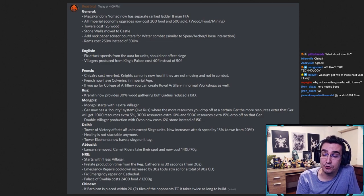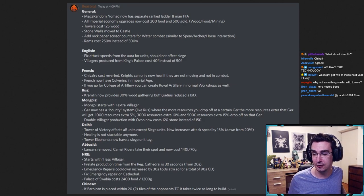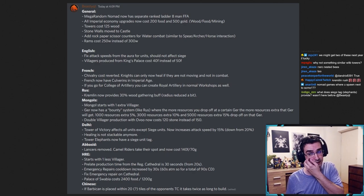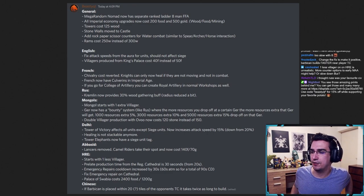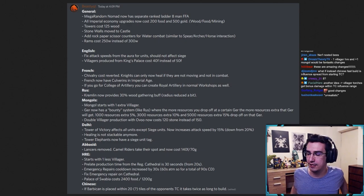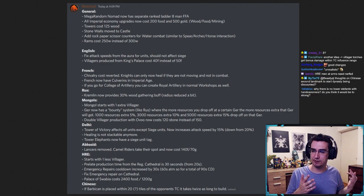I've actually been trying Kremlin rushing and the only reason it doesn't work is because of build time. I tried kremlin rushing with eight villagers and it doesn't work because it builds too slow — so I got the idea: if you double the barbican build time, it won't work either, because the opponent can pull 10 villagers and you can't build it in time. Six workers plus a prelate equals eight workers worth of gathering time if the prelate buffs six workers to gather as if they were eight.